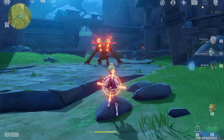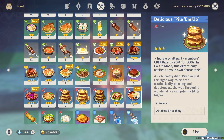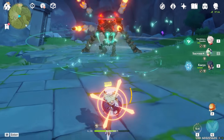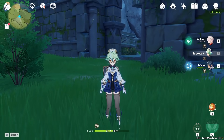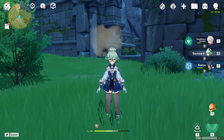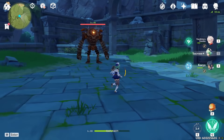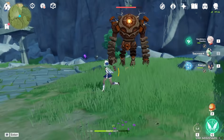For Sucrose's E ability: she crits for 1,890 and generates four energy particles per cast. Sucrose has C1 which gives an additional E charge, but this doesn't cut down the cooldown — using the second charge still doesn't shorten the 15-second cooldown, as the countdown for the second charge doesn't start until the first is back. So she still effectively has a 15-second cooldown.